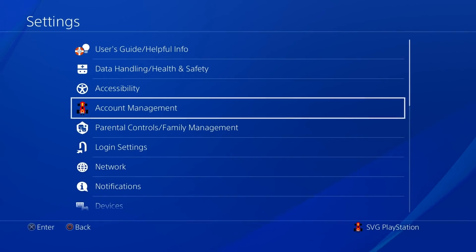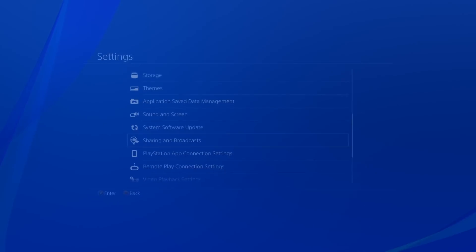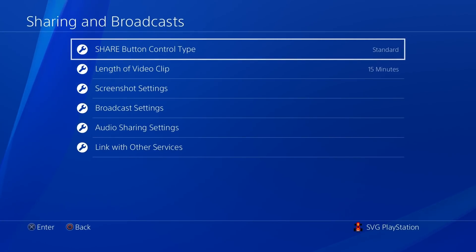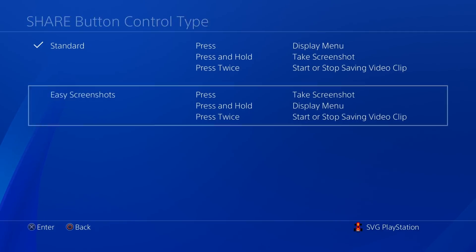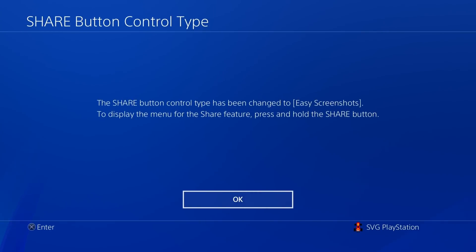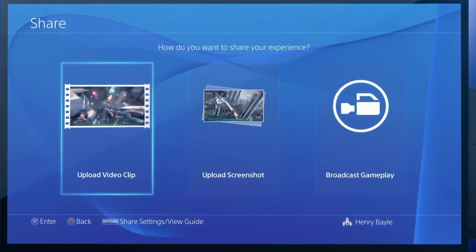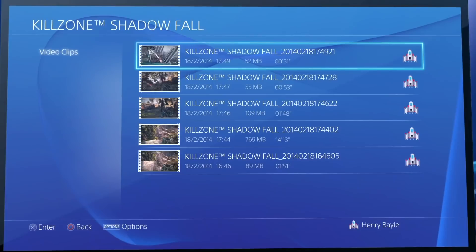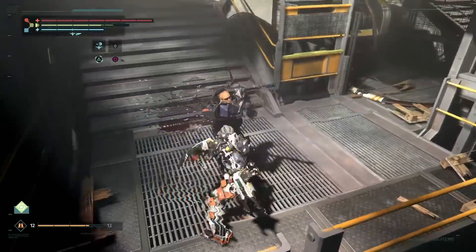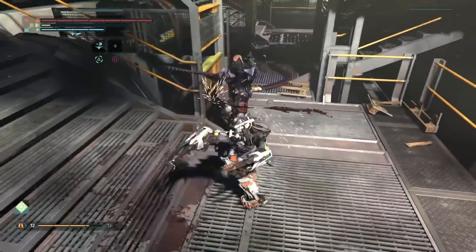Go to your Settings screen, navigate to Sharing and Broadcasting, open the Sharing and Broadcasting settings, and finally choose Share Button Control Type. There, you can switch your PS4 to the Easy Screenshots configuration. Now, simply tapping Share will capture the screenshot, pressing and holding will open the menu, and double tapping will start a video recording. It's a much smoother and easier process and should help guarantee that you get the action-packed shot you're aiming for.